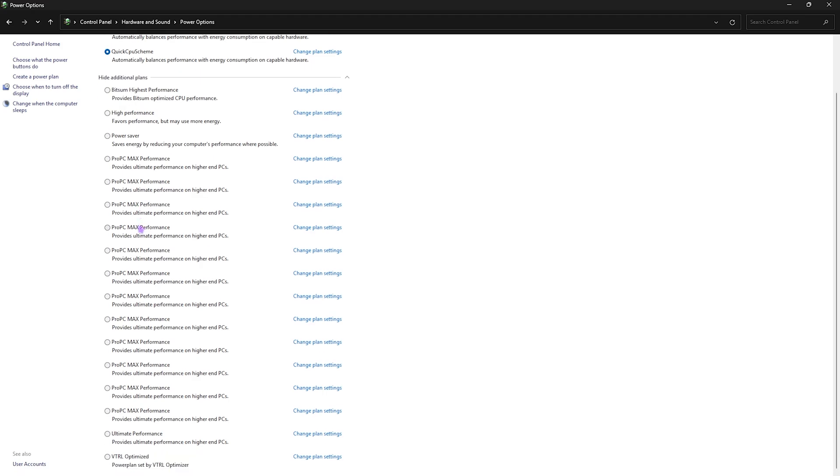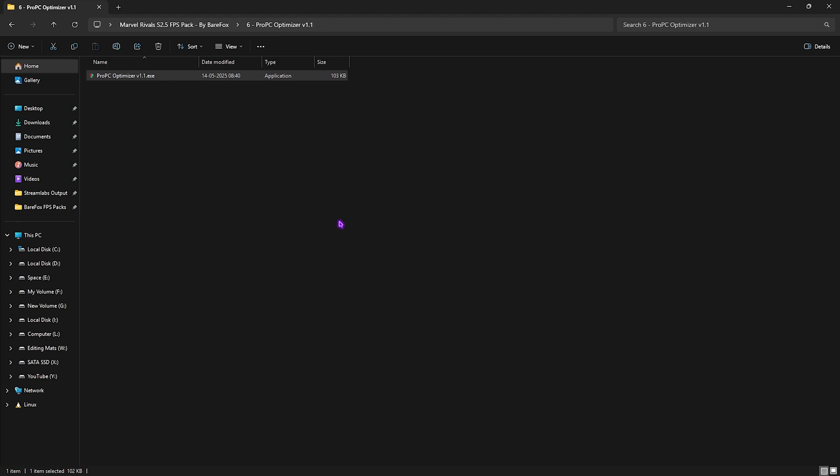Select the Pro PC Max Performance power plan and close the window. This is the most optimal power plan and improves PC performance by consuming maximum power. If you're on a laptop, this may cause overheating issues, so use it wisely. Once done, close everything.